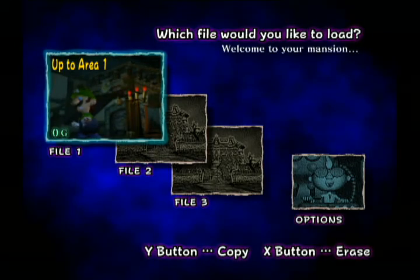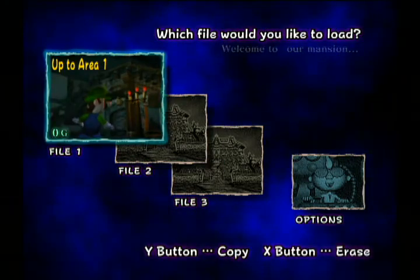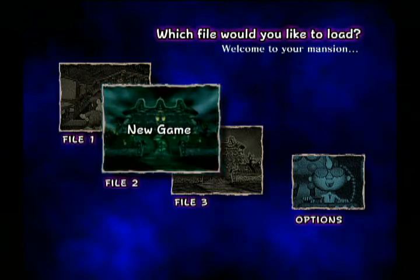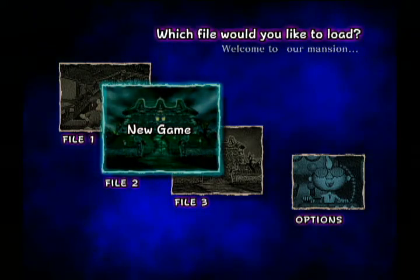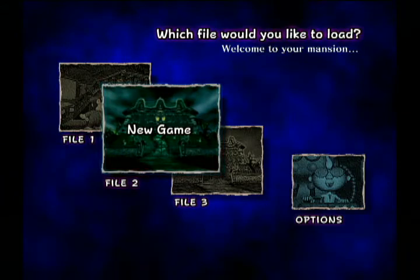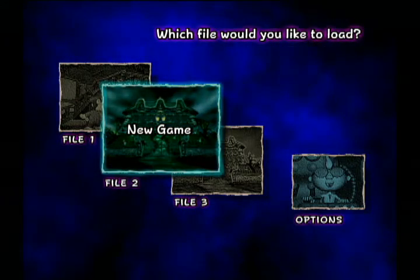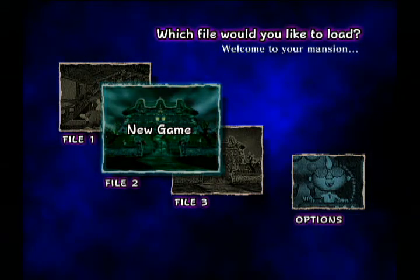Pressing start here, you can see that I've already started up a file on this. I'm just going to select new — File 2. Up there it says 'Welcome to your mansion,' or should I say 'our mansion?' That's one of the spooky elements in this game.